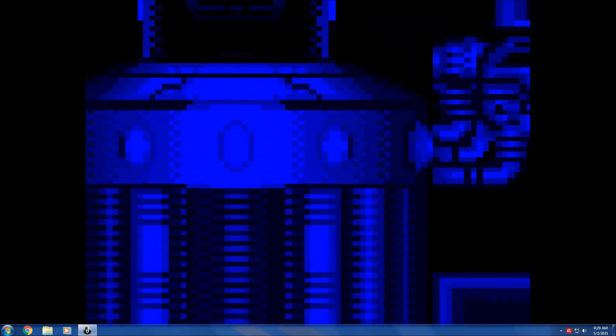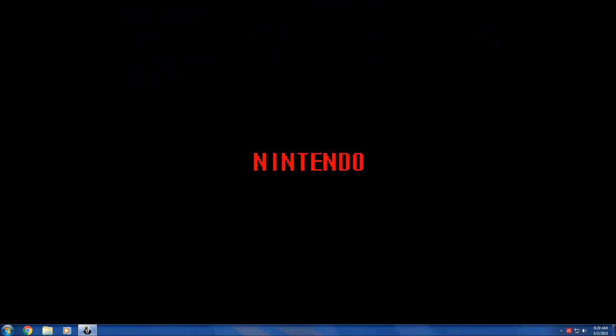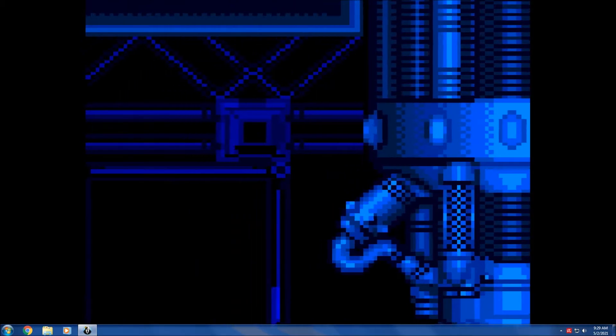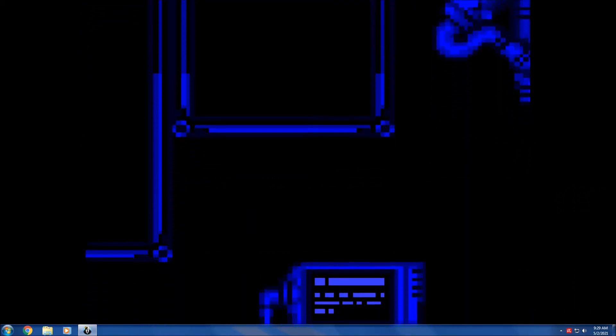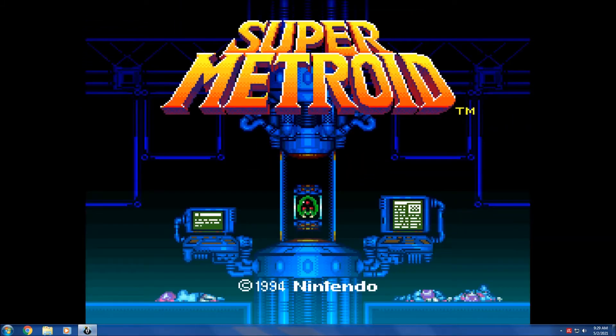Hello everybody. This is going to be part one of the next playthrough we're going to do, which is the Super Metroid Legend of Zelda Link to the Past Randomizer. It shows the intro to Super Metroid here, this time we got the sound on. There's the title for Super Metroid. I'm going to start with Samus A.